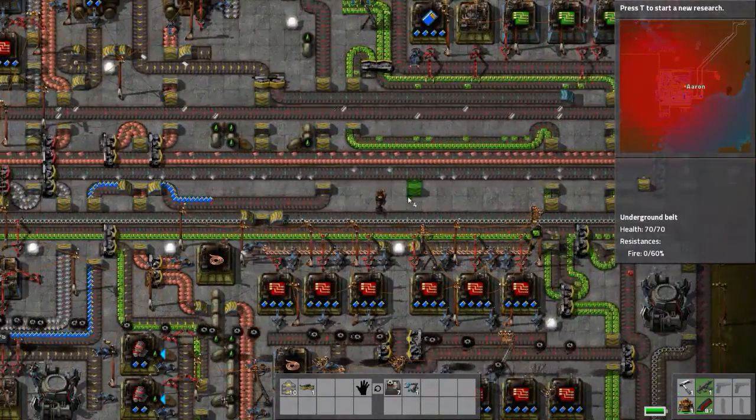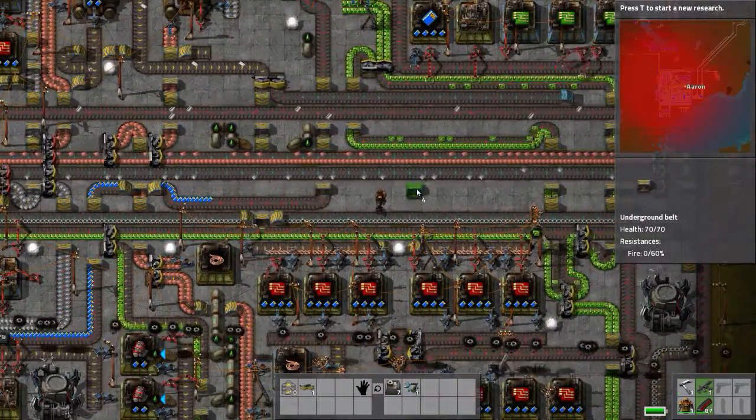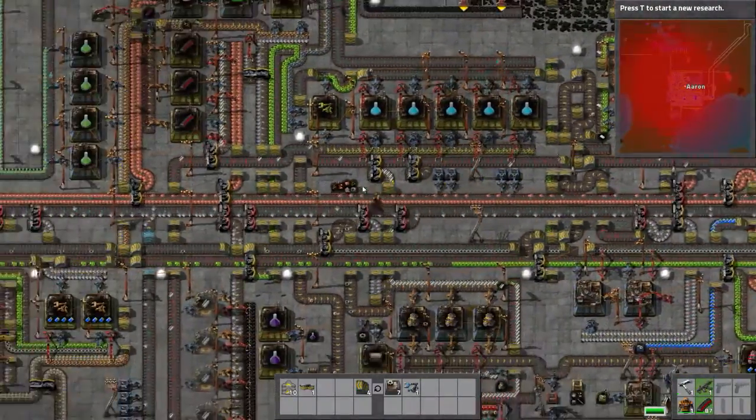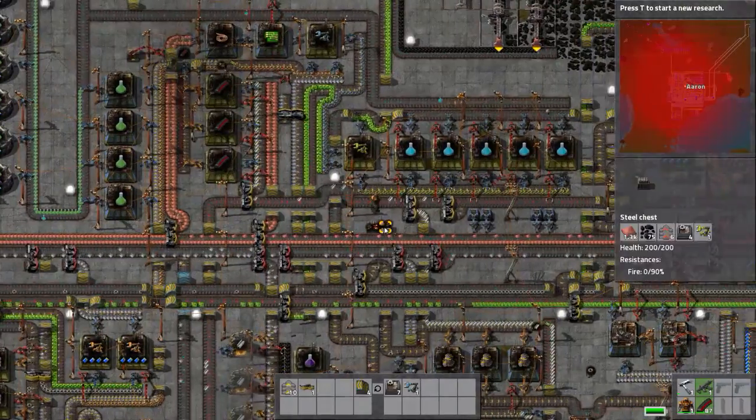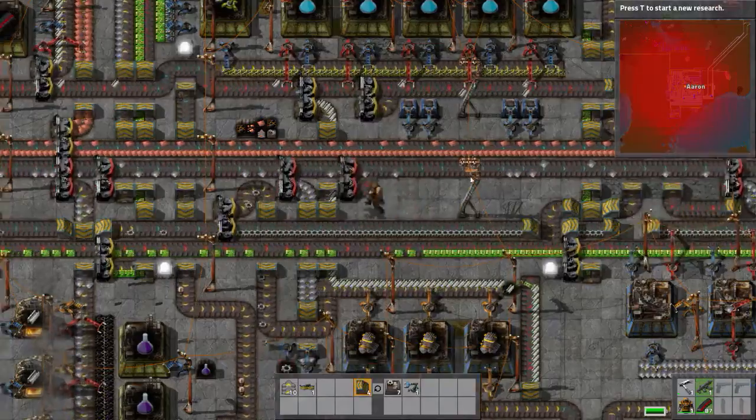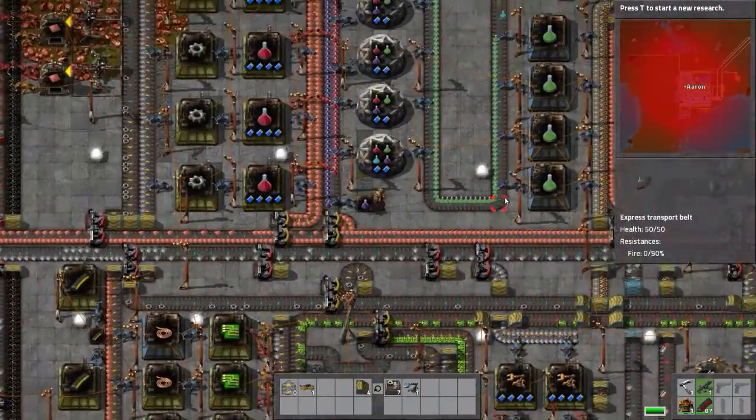I've left a two-block gap here. When you're splitting materials off, you're going to want this two-block gap to make space for the underground belts — that's the reasoning for that.